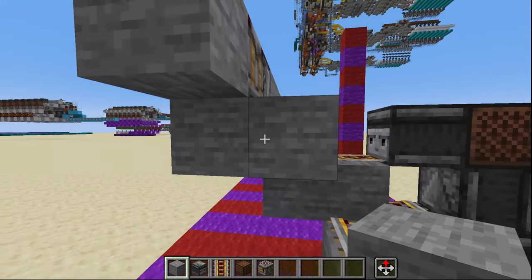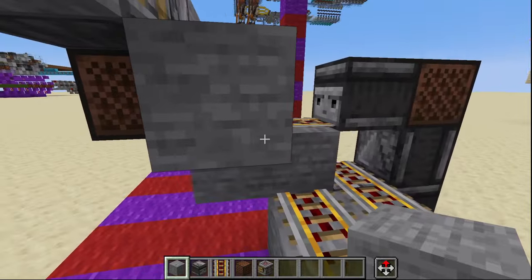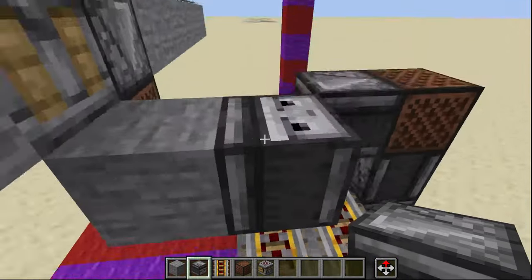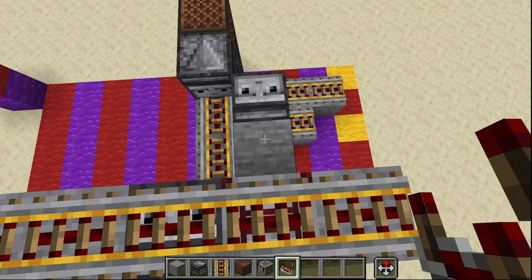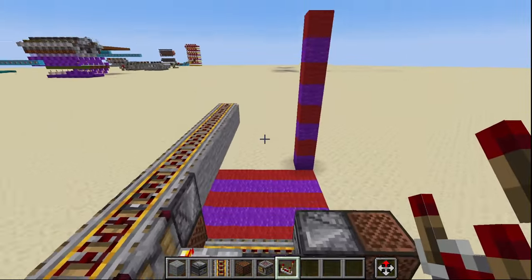From here we're going to place a temporary solid block underneath of the autocrafter with a solid block right off to the side of that. We can go ahead and remove the temporary block, then right on top of this block right here we're going to place an observer facing upwards, and then coming off of the autocrafter facing towards the observer we're going to place a comparator.